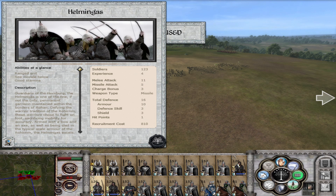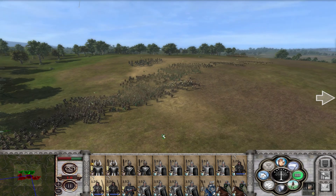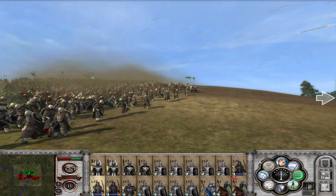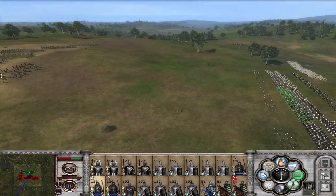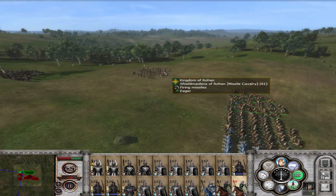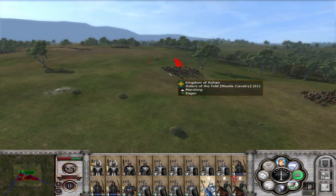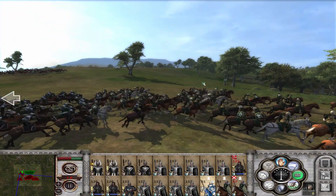Helmingos have stats of 11 attack, 5 missile, 16 defense. If you take a look at our units, it's 12, 6, 22 — just all around better. Not a horrible unit, definitely not. If you're defending Helm's Deep they will do nicely. I'm a little concerned — the Shieldmaidens are on the move. We should probably try to disable their missile cavalry; they did a lot of damage without me paying attention. These are a javelin unit, so we should be able to out-class them.